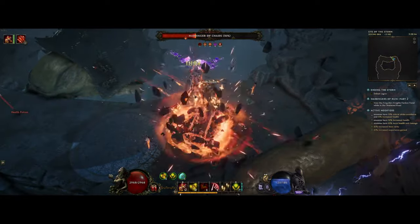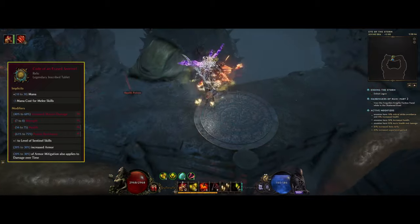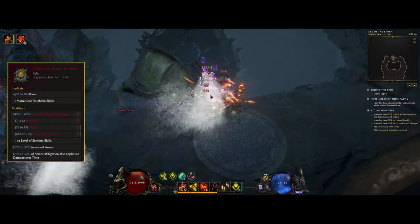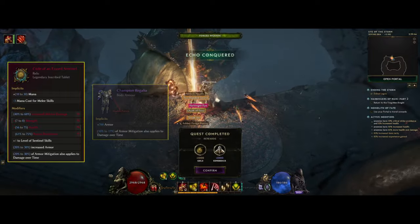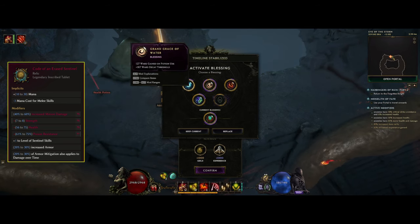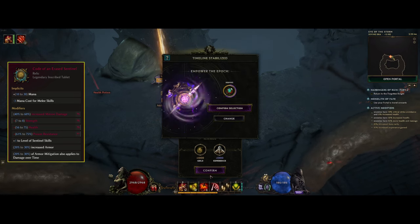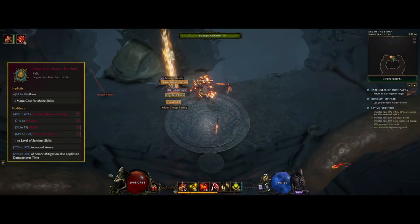The last unique we use is the Code of Erase Sentinel. We get up to 30% of armor mitigation applied to damage over time from this, and we have more of these modifiers - like from our chest for example, we can get another 70% from the base. And then as the experimental mod on gloves we can get up to 30% extra from that as well, which is just crazy. Other than that we get plus 1 to Sentinel skills and some increase to armor. As it's a Weaver's Wheel unique, the stats here will be different for everyone, so try to go for resist, life, or minion damage.